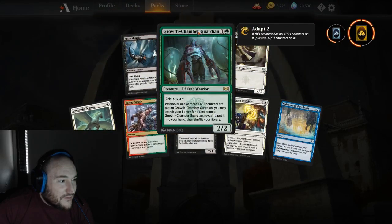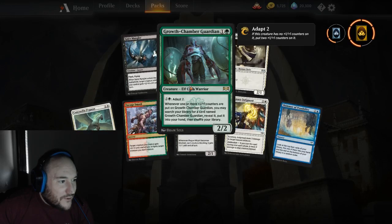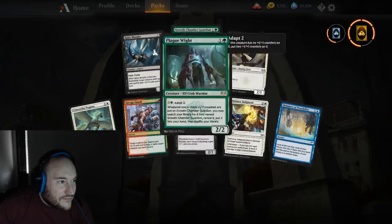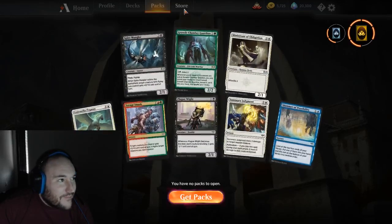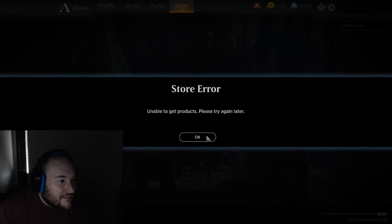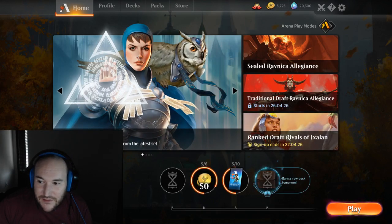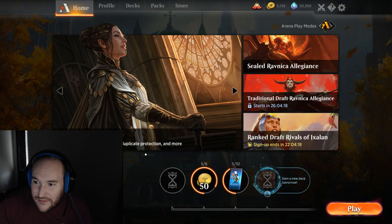We got Growth Chamber Guardian — a 2/2 that lets you search your library for a card named Growth Chamber Guardian when one or more +1/+1 counters are put on it. I feel like that takes too many combo pieces to make effective. Let's open up the M19 — wait, well, I guess we're going to open these packs later because the store is broken from the patch that just happened. Hope you guys appreciated all the information so far, and if you do please follow, like, and let me know what you want to see.